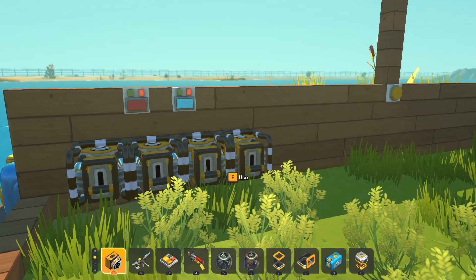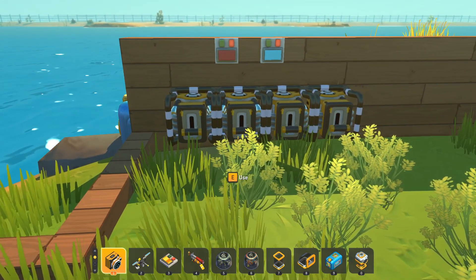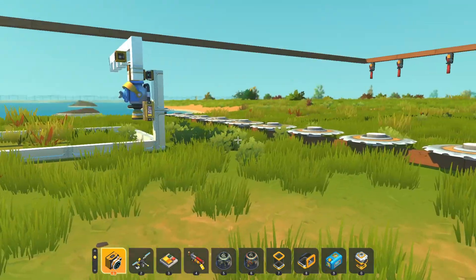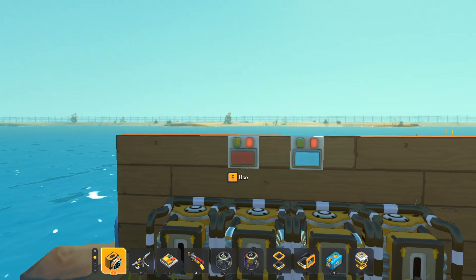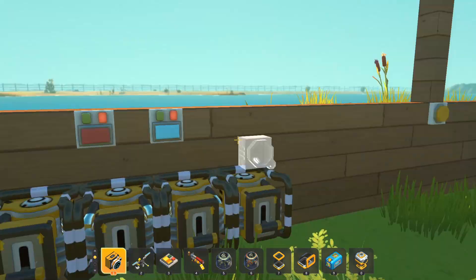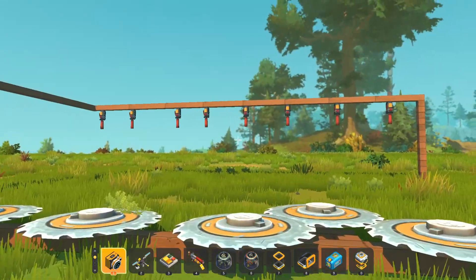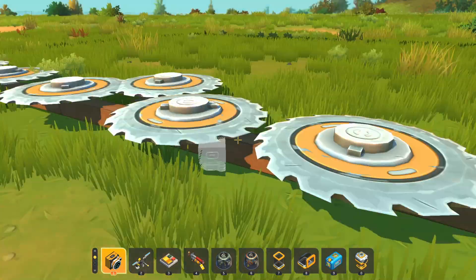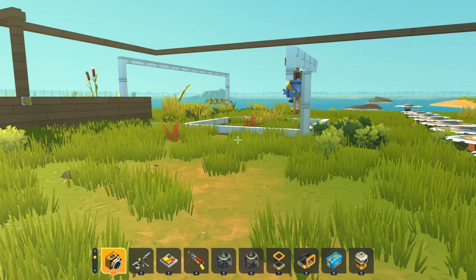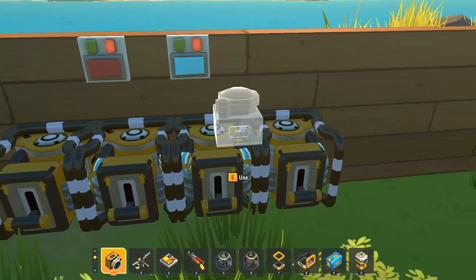Tip number six: which engine to use. Definitely use engine level one or two, with multiple engines hooked up to all your saw blades via the color-coded red switch. You don't want the speed so high that bots get flung through the saw blade defense straight into your farm — you would never want that.